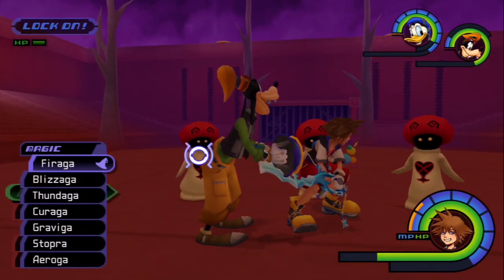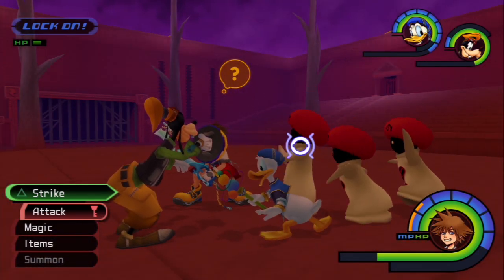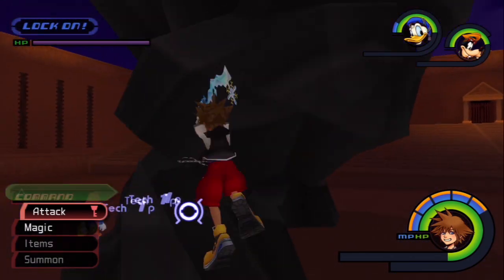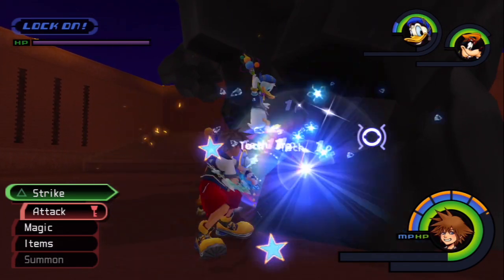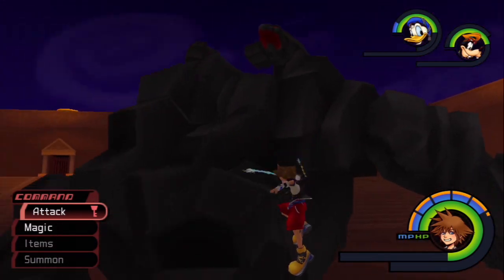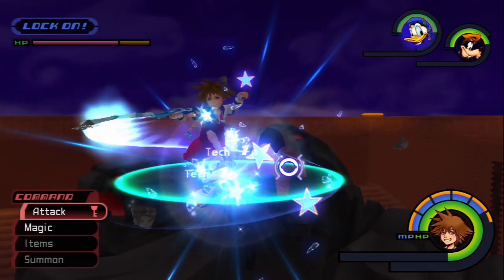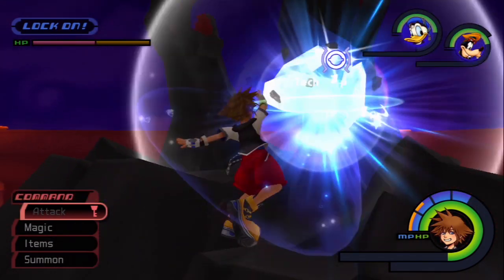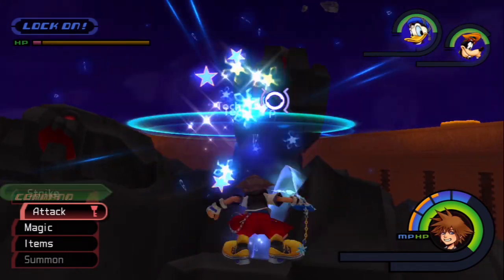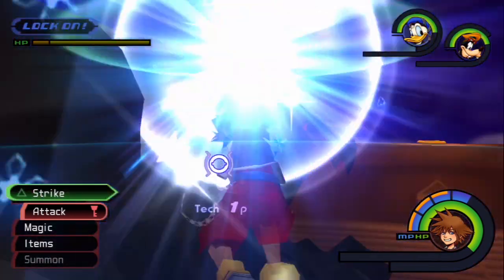The other way to gain tech points in Kingdom Hearts 1 was to do things like counter attacks, dodges, parries, and attacking certain special areas of a boss. For example, when attacking the rock titan's foot in Kingdom Hearts 1, you'd gain one tech point per hit. Tech points were gained when you exploit a certain enemy or boss. Square Enix also added a Tech Boost ability — up to four of them — which multiplied the tech points gained from exploiting a boss's moves, parries, counter-attacks, dodges, or guards.